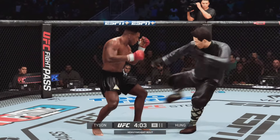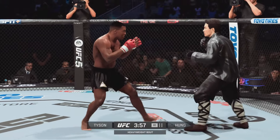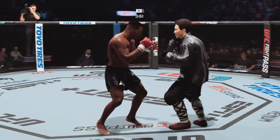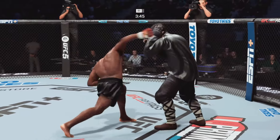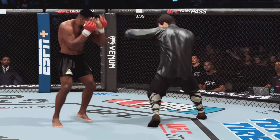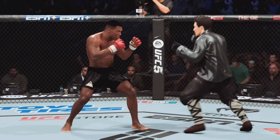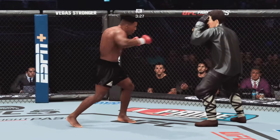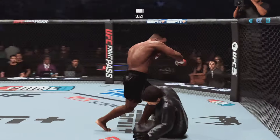Fast pace here in the early going. Just misses with the straight right — great block there. Just misses with that one. Real sneaky head kick gets in there. Nice hook there by Tyson.